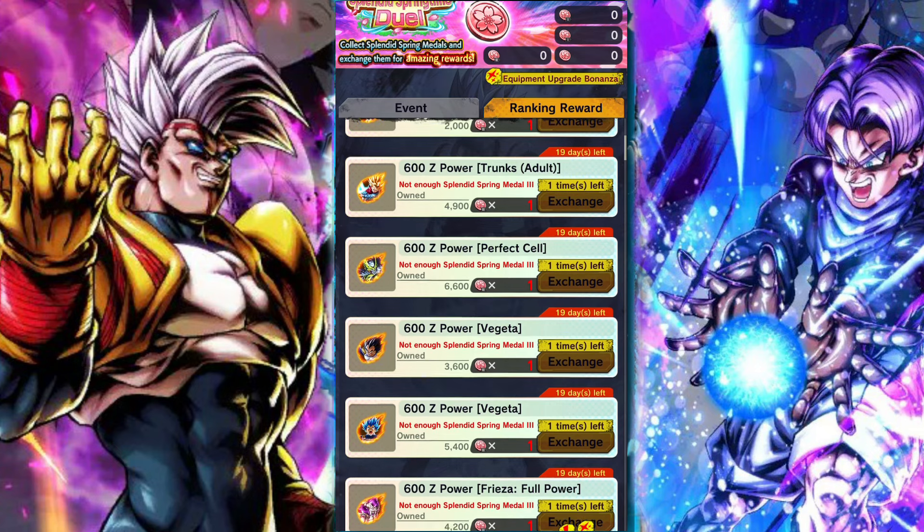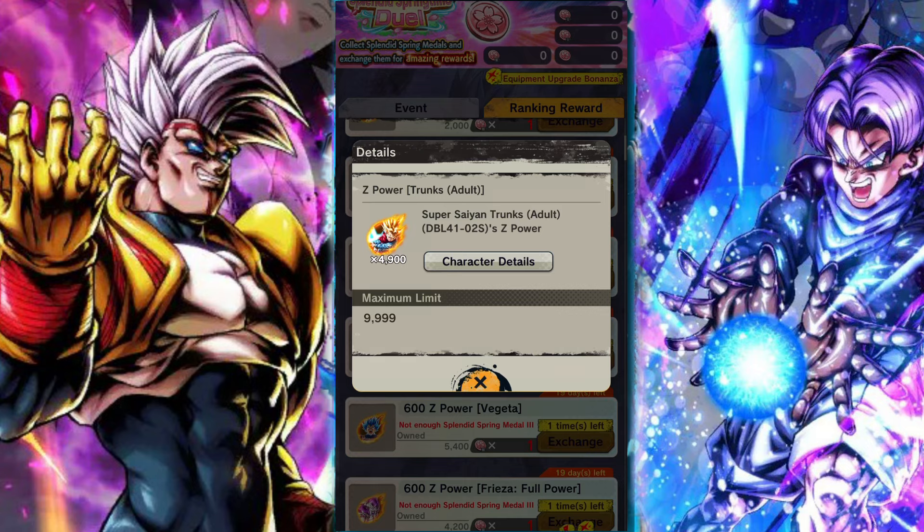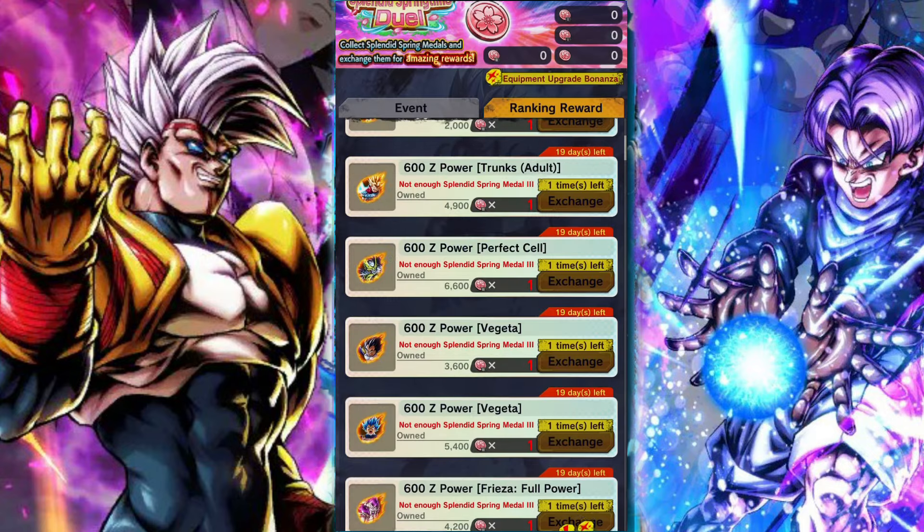A lot of these are going to be Zenkai-based Legends Limited characters. Speaking of which, one of my personal favorites and closers is the Blue Trunks. He's a fantastic pickup and honestly an incredibly solid unit that can do great at closing out fights for you and providing that extra boost of damage.